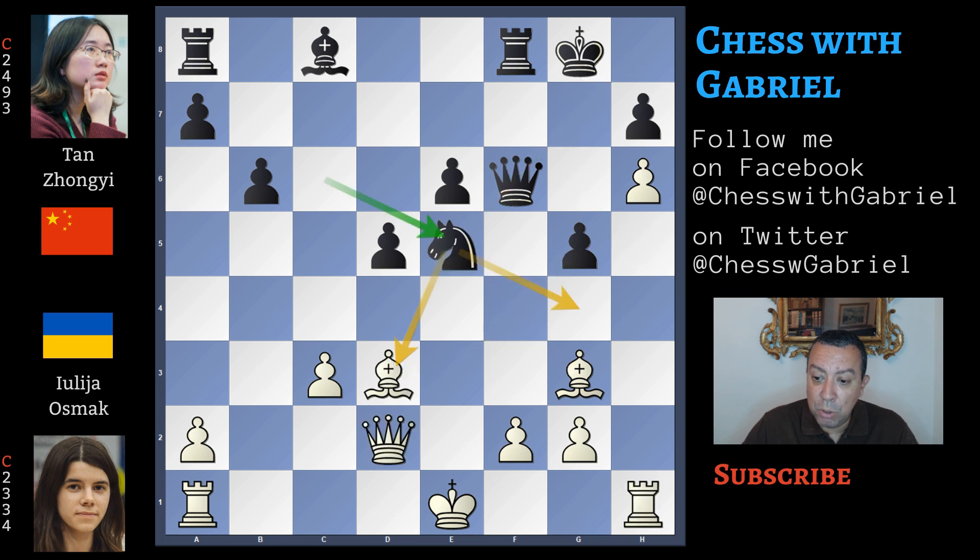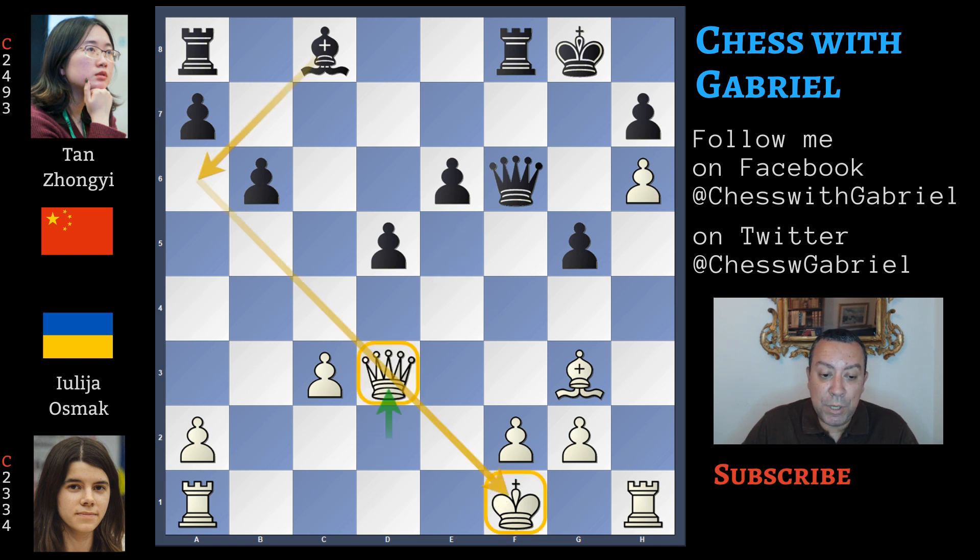Let's go back to our critical moment. She continues with king to f1 — this is a blunder, a tactical mistake. And black continues with knight captures on d3. The queen recaptures on d3. Watch this terrible geometry and what black should play. Tan surely saw this geometry and continues with a5, but this is an incredible missed opportunity because this move is too slow and this geometry will disappear after king to g1.